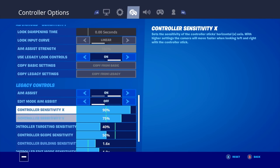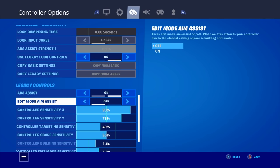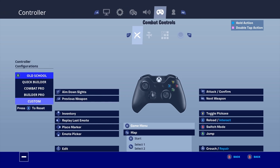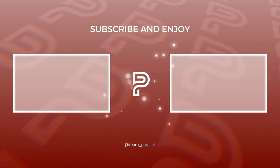I play on the legacy settings. I have aim assist on obviously, edit mode aim assist off. I play on high sense, 16 on both my dead zones. These are my binds — I edit with left stick and confirm with B. I play claw so it makes it easy to use double edit buttons. Yeah, that's my settings, peace out.